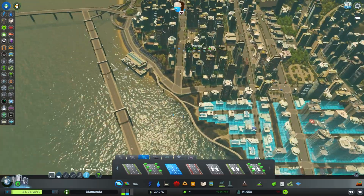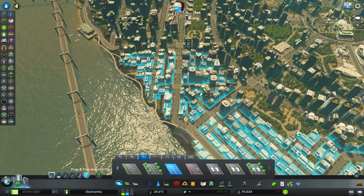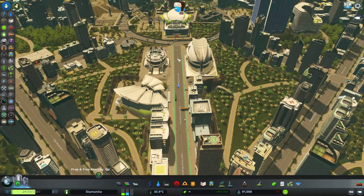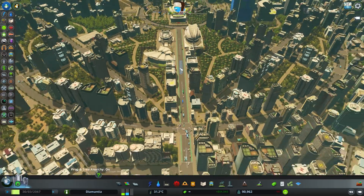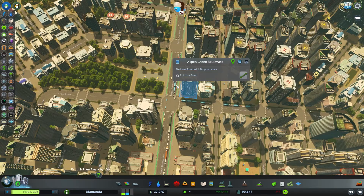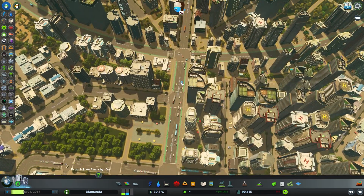We don't actually need to upgrade the entire way here because I do have a connection that takes us around. Maybe just right here in the center we should keep the trees for aesthetic purposes — I don't really see that many people biking here. It's only on the outside. Oh, we can do priority roads — I don't know what that does, but definitely activating that.